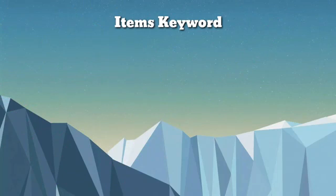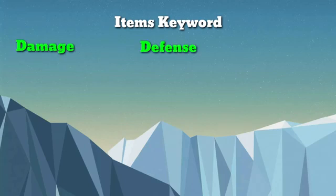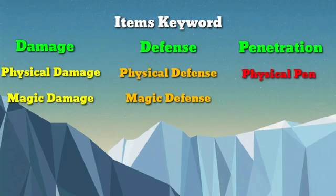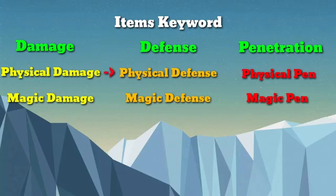Para mas maintindihan natin yung mga items na to, kailangan alam natin yung mga category nila. Una yung damage, yung defense, tsaka yung penetration. Sa bawat category merong tinatawag na physical at magical — physical attack, magical attack, merong physical defense, magical defense, tsaka yung physical penetration at magical penetration. Ang pang-counter sa physical attack is physical defense, ang pang-counter sa magic attack is magic defense, ang pang-counter sa physical defense is physical penetration, at ang pang-counter sa magical defense is magic penetration.